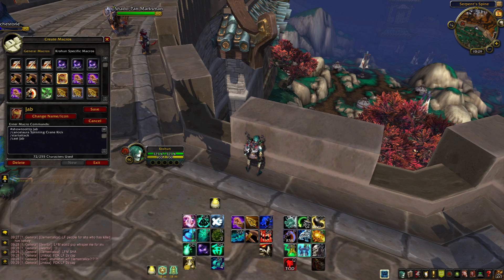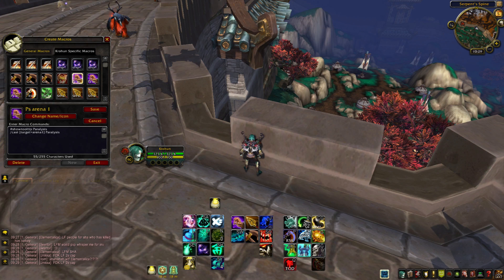Next up we have a Jab macro — same concept as Blackout Kick: cancel Spinning Crane Kick, start attack, and jab. After that, we have a Paralysis macro, same thing as Grapple Weapon and Disable — it paralyzes somebody I'm not targeting. When they're stuck in it, I don't have to worry about it and I'm still doing damage.